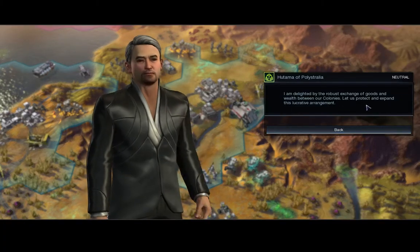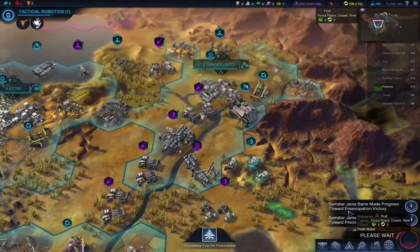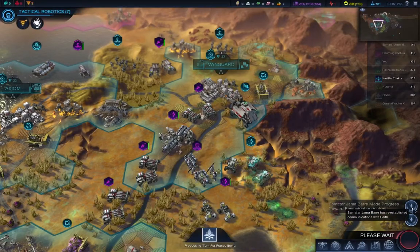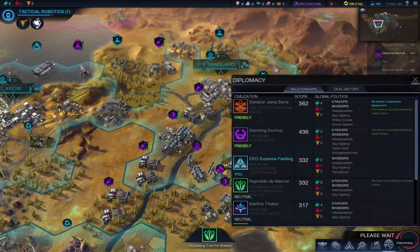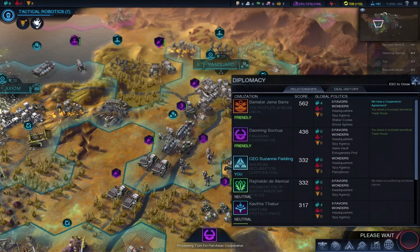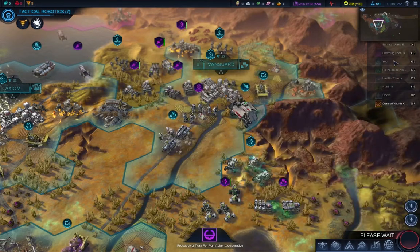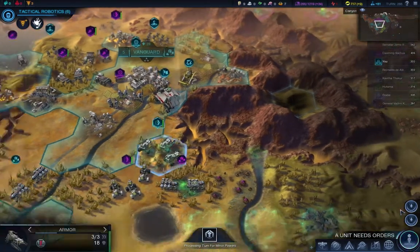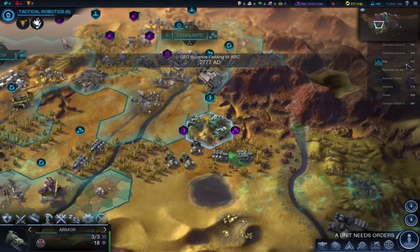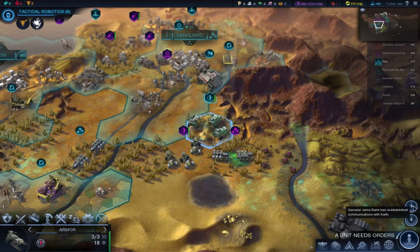A diplomatic message: 'I'm delighted by the robust exchange of goods and wealth between our colonies - let us protect and expand this lucrative arrangement.' Also, Hatama has made progress towards Emancipation Victory. He's so low though - only four in Harmony. He is the leading faction, 230 ahead of us in terms of score. I have to keep an eye on him.